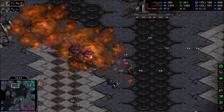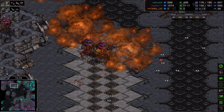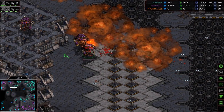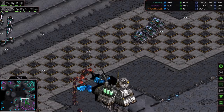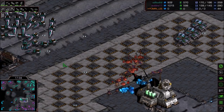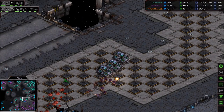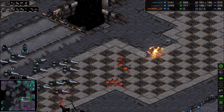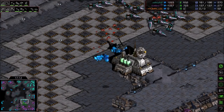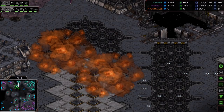Goliaths are out. A Defiler plagues its own Overlord — and plagued a Goliath too, so maybe it's a fair trade. Zerglings running up are getting obliterated and removed by Spider Mines, but they're going to take out some tanks too. Tank friendly fire — not good if you're a Terran player. We've got Dark Swarm defending the top left-hand corner for Zero.